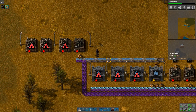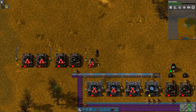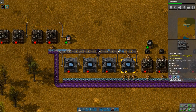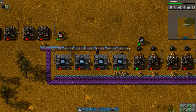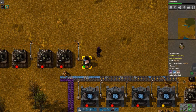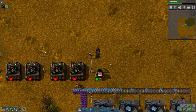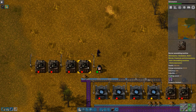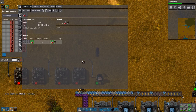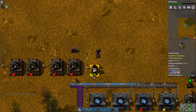There, grab some, grab one of you, do some of you. There you go. Okay. At least we're getting things going, right? Yeah, you can start auto-crafting as well. Up to ten. It's gonna be fine.